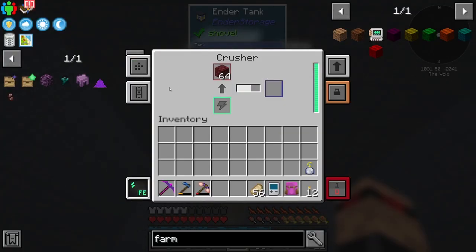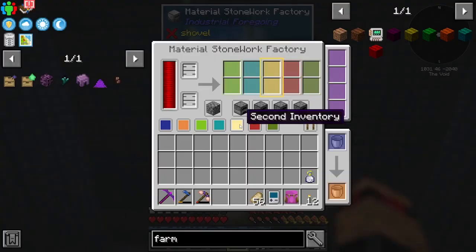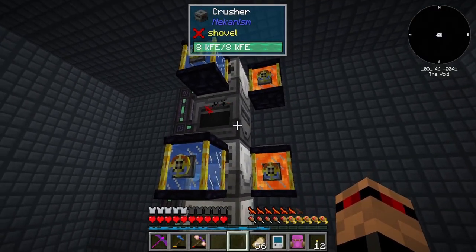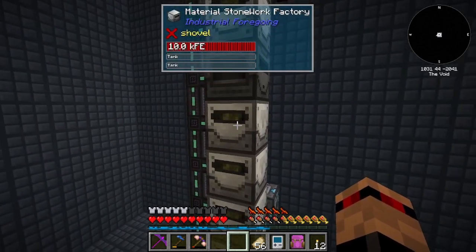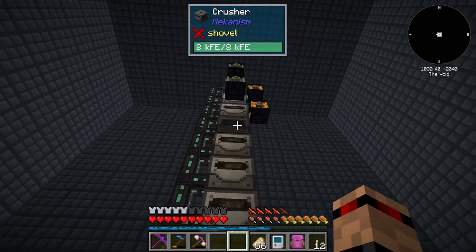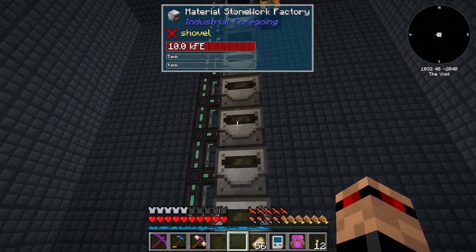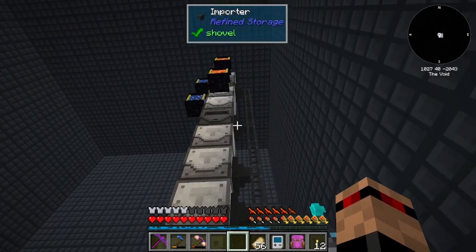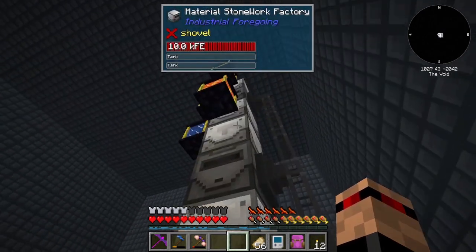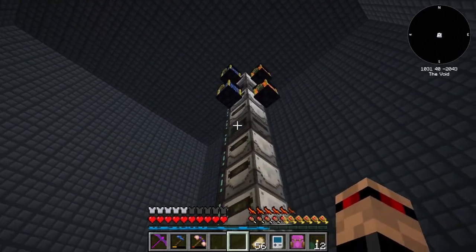No upgrades on the crusher for now, I am going to upgrade these. Both of these are pushing into this crusher which is going to be the ultimate crushing factory. I've got these making sand as well, pushing into this crusher which will make dust. These two are going to do just normal sand and go into the system. I might need to set another one up so we get some netherrack anyway.